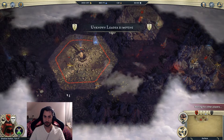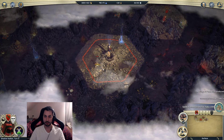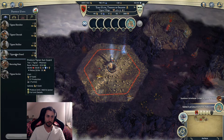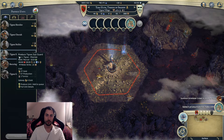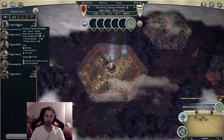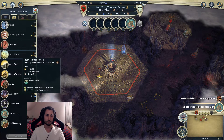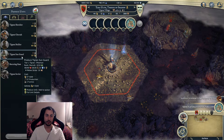This spawner is going to start spawning stuff soon so we need to deal with that. Builder's Hall is finished! I might want to start producing a few Sun Guards to deal with eventual invasions. Maybe Shredders as well. We did get a little bit of extra bonus income, so we can produce the Storehouse now.